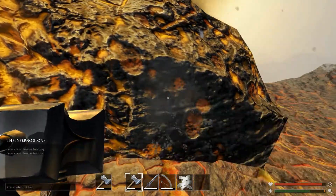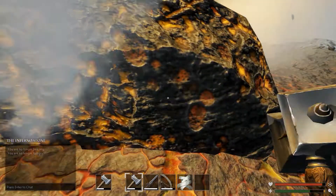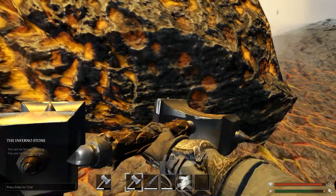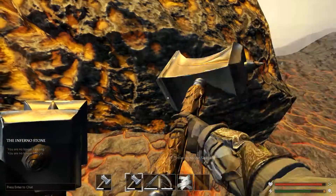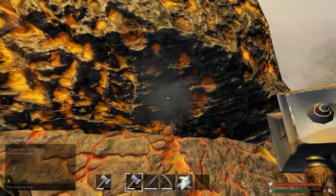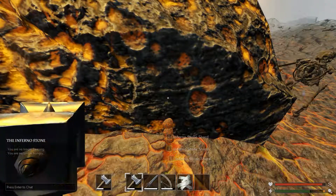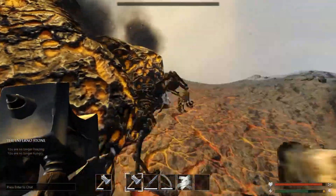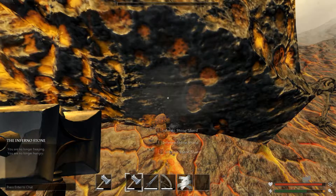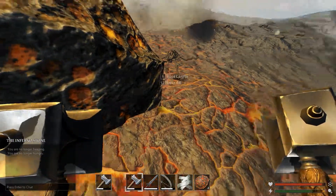Go over to the infernal shard rock here and pound on it. I'm using silver hammers — it takes a little while. If you don't have at least steel armor on, you might have to back out, heal up, and come back in. Collect enough to make at least one sword — that's six. If you plan on making more, you'll have to farm more.